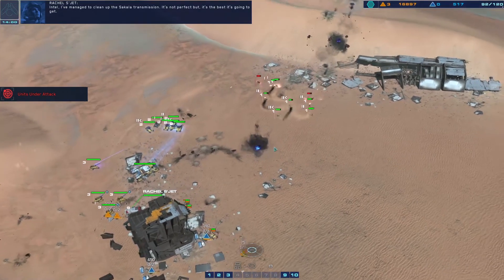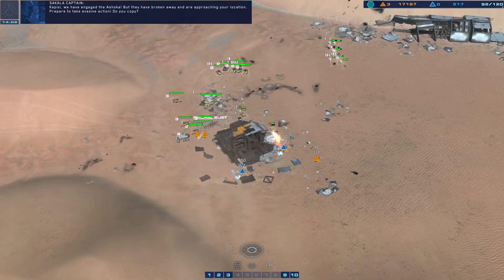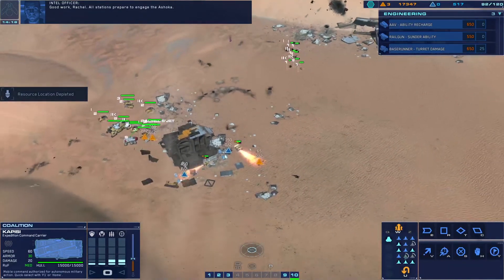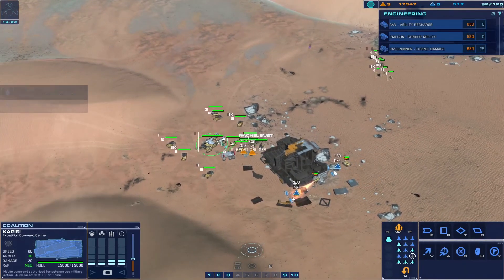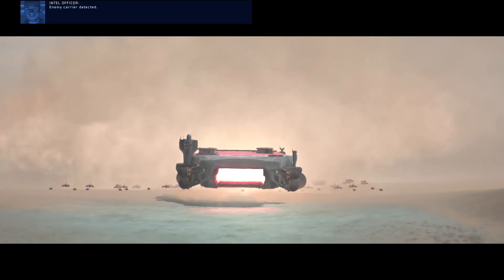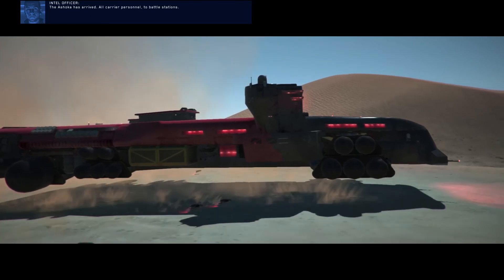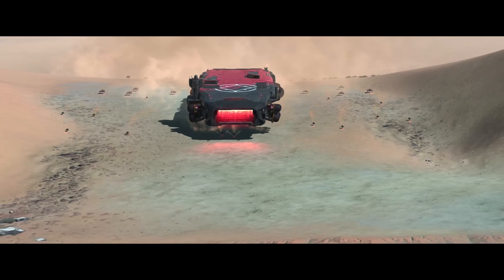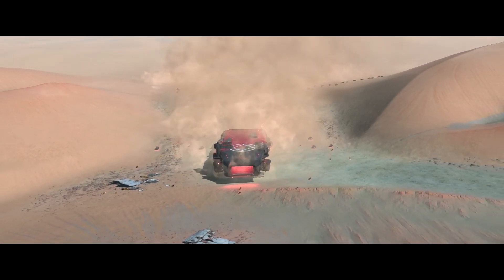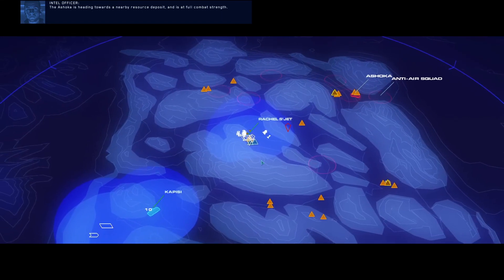Intel - I've managed to clean up the Sakala transmission. It's not perfect, but it's the best it's gonna get. The Kapisi - we've engaged the Ashoka, but they have broken away and are approaching your location. Prepare to take evasive action. We're ready - we're in pursuit. Good work, Rachel. All stations, prepare to engage the Ashoka. Be advised, hostile carrier detected. Enemy carrier detected, moving fast on our location. The Ashoka has arrived - all carrier personnel to battle stations.